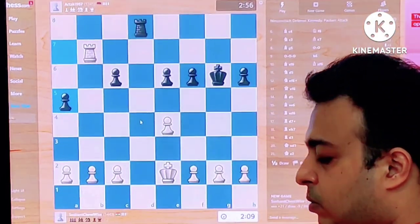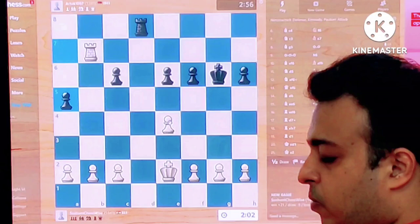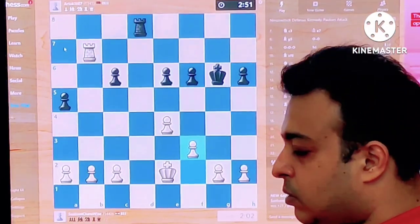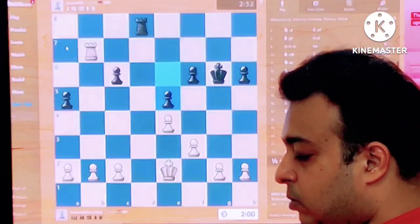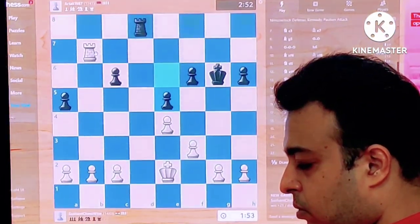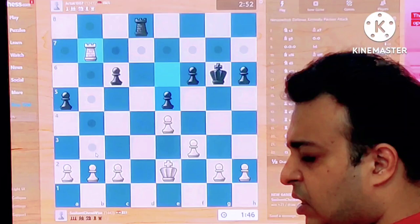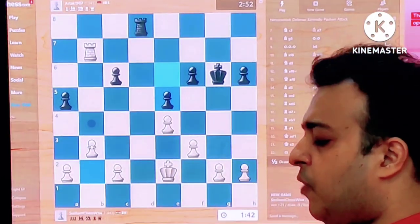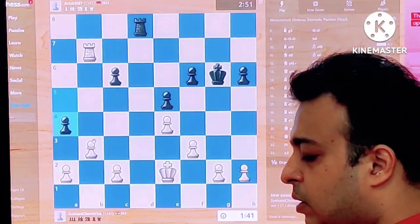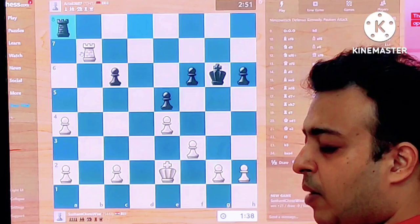He wants to go maybe rook d4. He can play f3 to protect e4, next move will be rook a7. He simply allowed rook a7. Rook a7, rook b8 — that is an option. So let's go b3 first. Rook a7 or rook c7, they are not running away. Takes takes, we can do that.